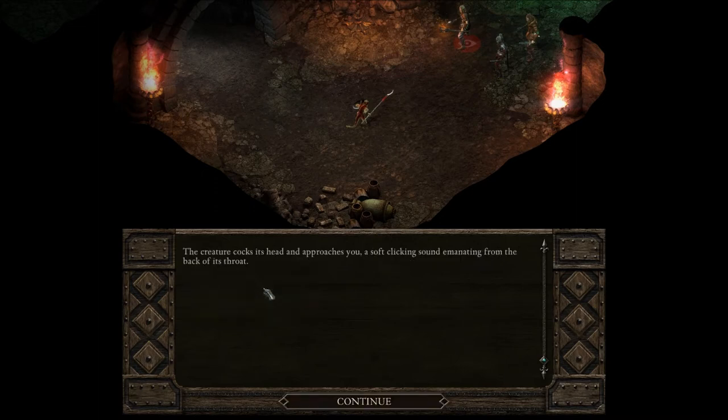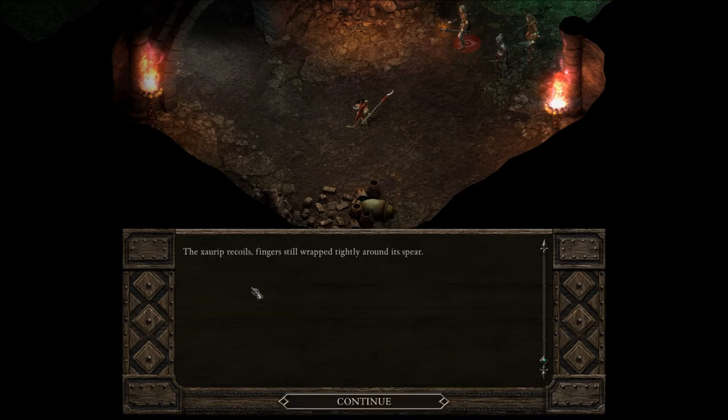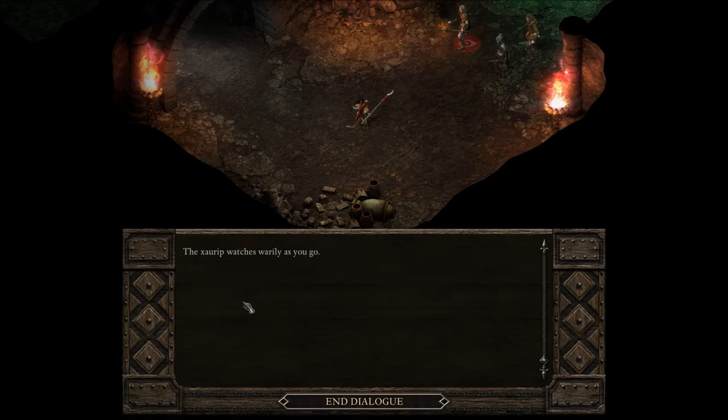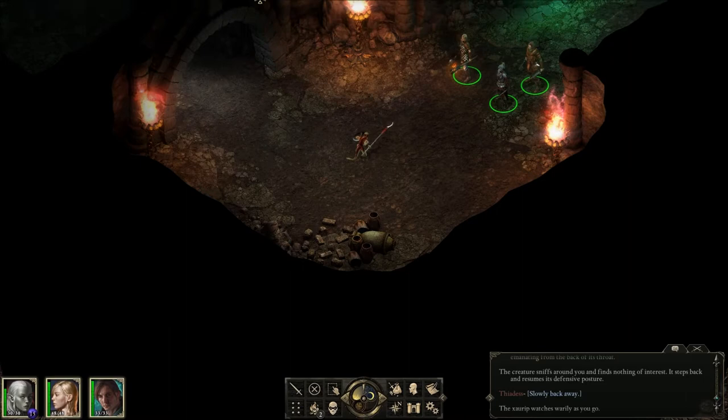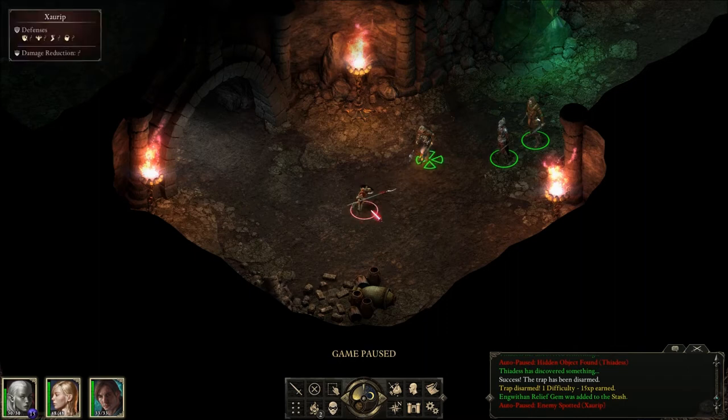Raise your arms and stand still. The creature cocks its head, approaches you — a soft clicking sound emanating from the back of its throat. The creature sniffs around you and finds nothing of interest; it steps back and resumes its defensive posture. It's okay, I won't hurt you. The Xaurip recoils, fingers still wrapped tightly around its spear. The creature cocks its head and approaches again with the soft clicking sound. Slowly back away — the Xaurip watches warily as you go. Okay, it doesn't want to talk.